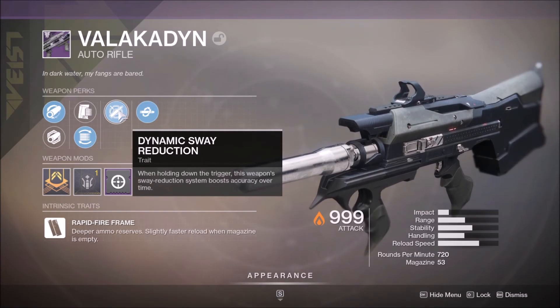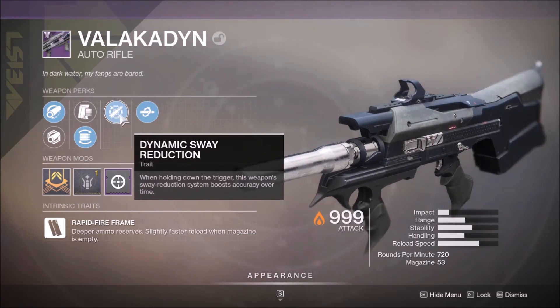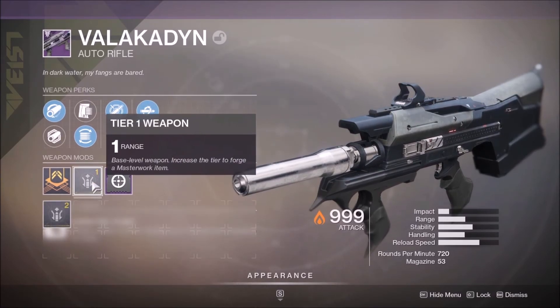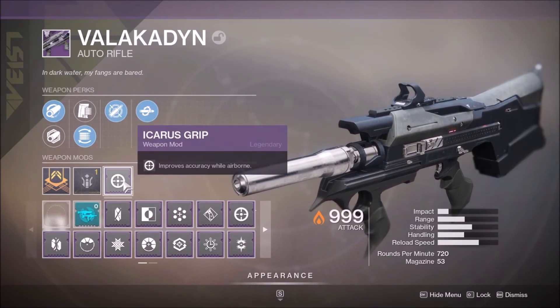I know Dynamic Sway is very good on 600 RPM ARs. I'm not sure how it performs on 720s, but I decided to try it out. Our last perk is the infamous Kill Clip — reloading after a kill grants increased damage. This came with a Range Masterwork, and I also put Icarus Grip on it.